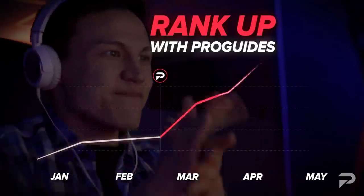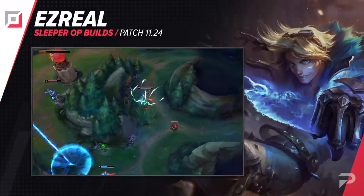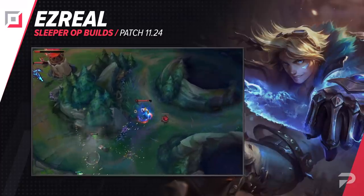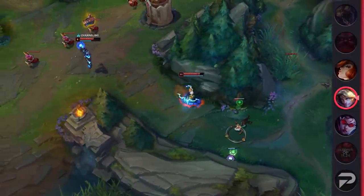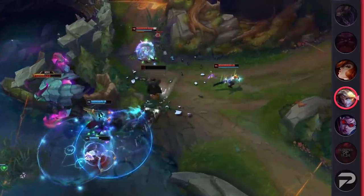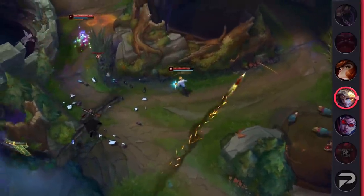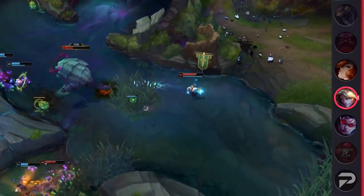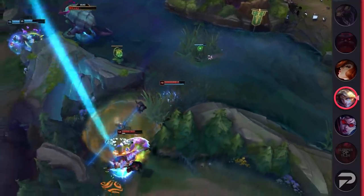The second sleeper build that we have is the new build for Ezreal that makes him an even safer pick than previous seasons. Ezreal is inherently a hard champion to pin down and kill, especially when it's a good player that really knows how to position and can constantly land Q's to drop his E cooldown to basically just a few seconds. But even when you play him perfectly, there are games where champions like Zed or Vi just have a point-and-click gap closer that you can't really avoid, no matter what.